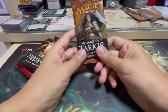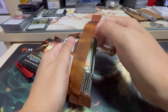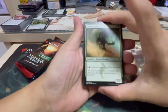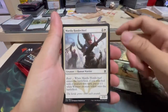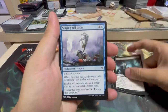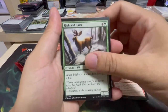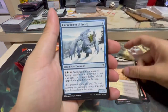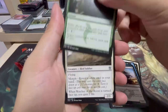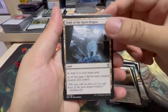First up is Khans of Tarkir. As you know, right now the trend is about fetch lands. So let's see whether we can pull one out of this. So we have Smoke Teller, Mardu Horde Chief, Bitter Revelation, Seeding Bell Strike, Fire Hoof Cavalry, Bring Low, Highland Game, Skyward Barons, Embodiment of Spring, Unyielding Krumar. Become Immense is our first uncommon, second uncommon Watcher of the Roost, third uncommon Tomb of the Spirit Dragon.